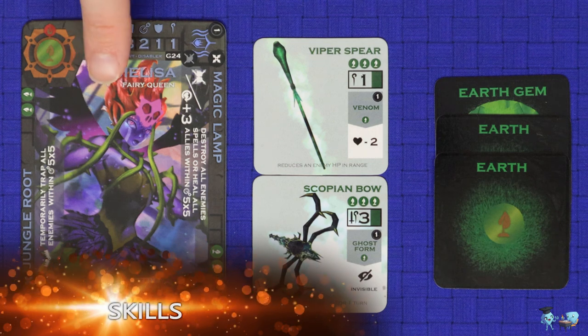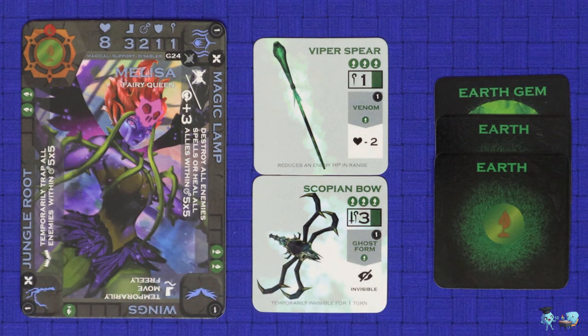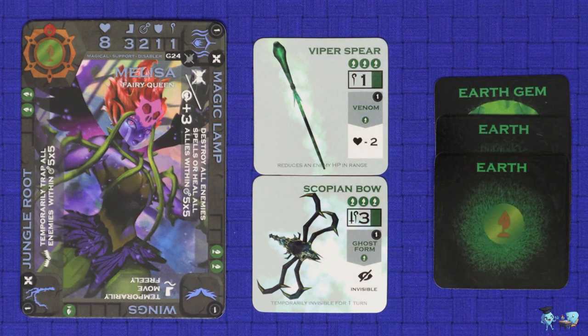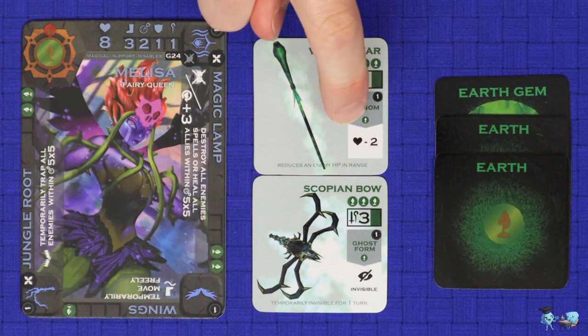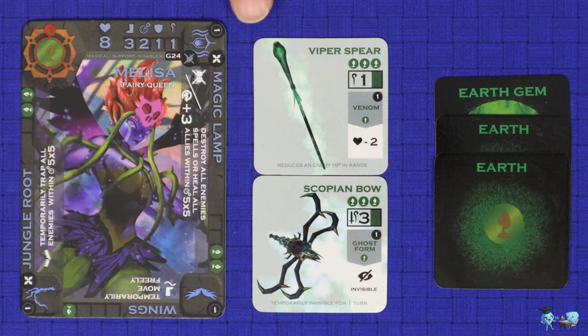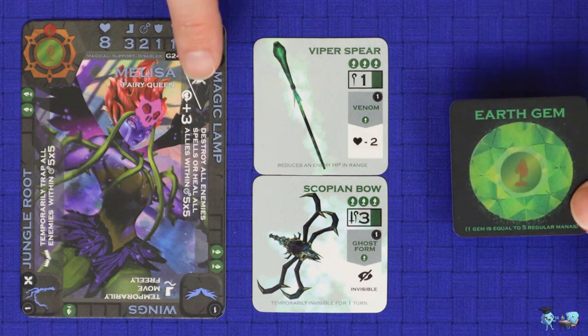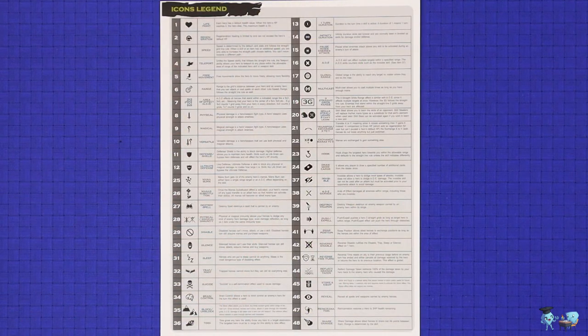Each hero has three skills shown around the outer edges of the hero card. Each elemental weapon also has one skill shown in the grey and white box in the bottom right corner. On a hero's turn, it may use one hero skill and each of its weapon skills. Every skill has a cost in mana which must be paid, so you can only take as many skills as you can afford. To use three skills, for example, the hero would need to pay one mana for venom, one for ghost form, and overpay with the earth gem to use one of the hero skills. Master mana may also be spent as wild.